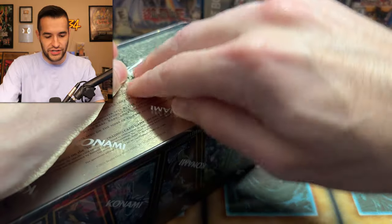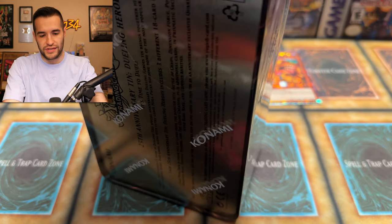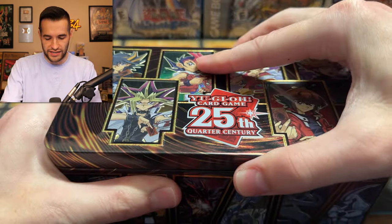You got Blue-Eyes Tyrant, Blue-Eyes Jet Dragon — those are going to be pretty nice. I'm not saying they're going to be the best tins ever, but with these nice promos, having blue-eyed support is always going to be worth something. Okay, let's see what we got next — next promo.